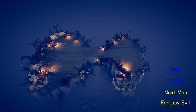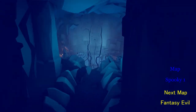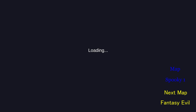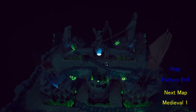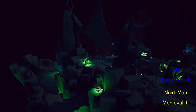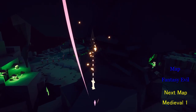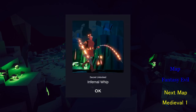So now we're going to do two things: unlock a map and a character. Go down here, and in this little hole to the left, go down this tiny little hole and we unlock a new map. Then all you have to do is go all the way back here behind the statue, look at this, and unlock the Infernal Whip.